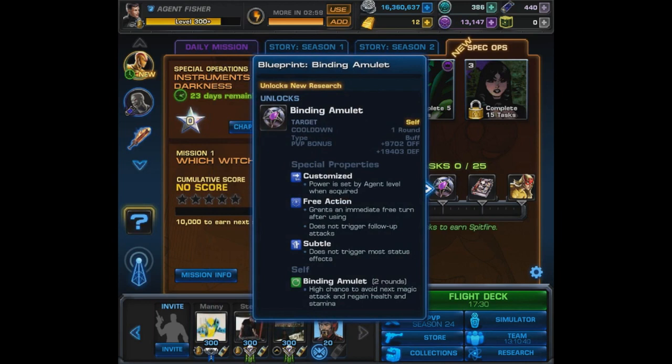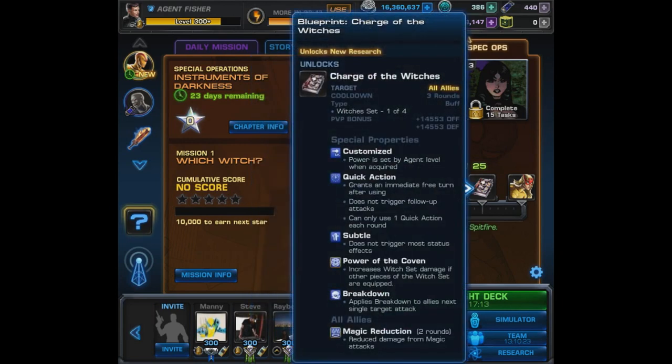For our next blueprint there's going to be the Binding Amulet. It's a free action that gives a self-buff: high chance to avoid the next magic attack, and regain health and stamina. The fact that it's a free action is definitely a good thing. And it's kind of some more Enchantress hate, although it does fit the theme of the Spec Op as well.